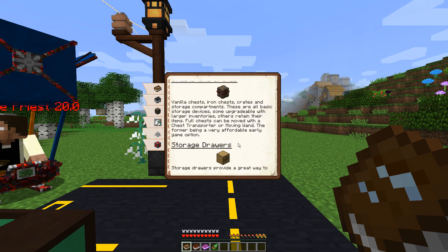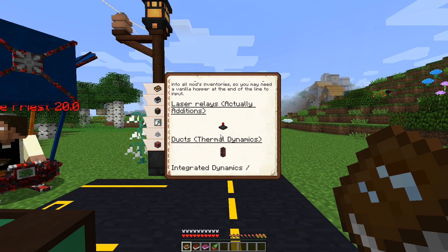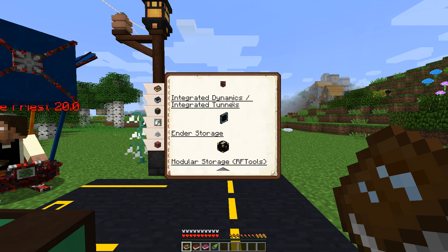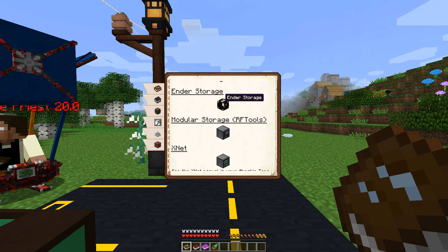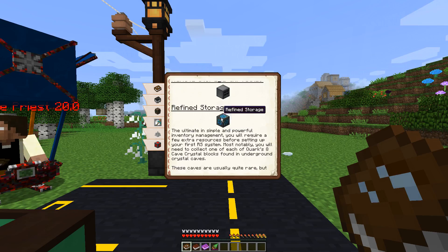And of course we have lots of different storage options. As you can see — storage drawers, hopper ducts, we have extra editions, laser relays to move stuff around, and then we've got our thermal dynamics. We also have Integrated Dynamics and Integrated Tunnels and RF Tools, and then we also have Refined Storage.